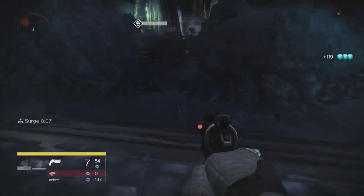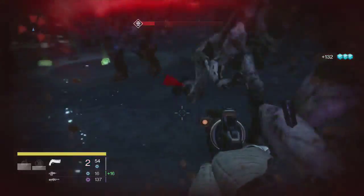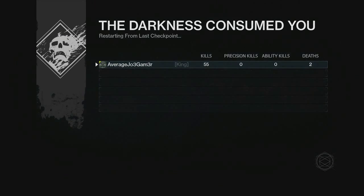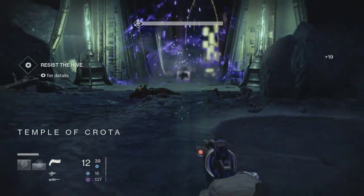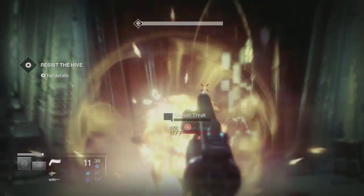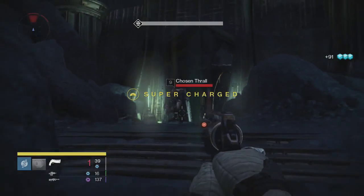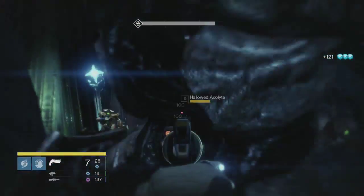For this particular farming spot, I recommend bringing something like the Fatebringer. Also running Voidwalker for your Nova Bomb, or running Gunslinger, will help you clear wave after wave of enemies. I also recommend not running it on level 9 like I am right now, because the Hollowed Knight is so weak compared to you that it's really easy to accidentally get a grenade or a rocket on him and reset the checkpoint. If you do that, you have to go back and play through the entire mission again to get the checkpoint — that's one of the annoying things about this farming location, and you will accidentally do it and waste the five or ten minutes it takes to get back.